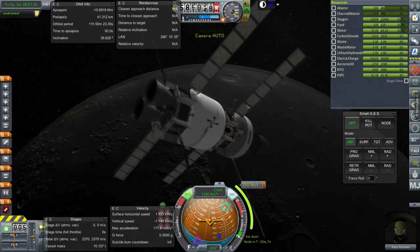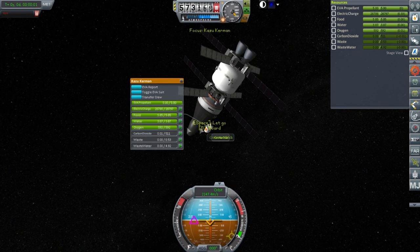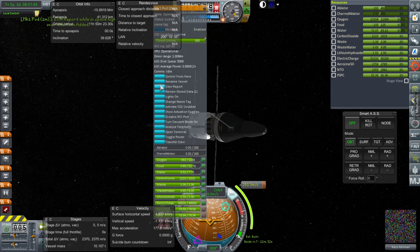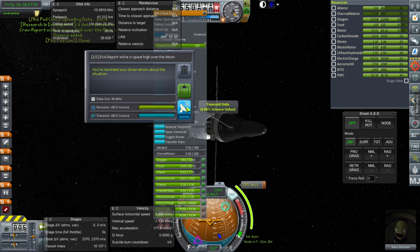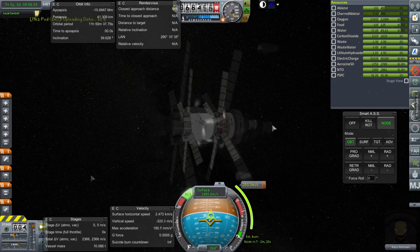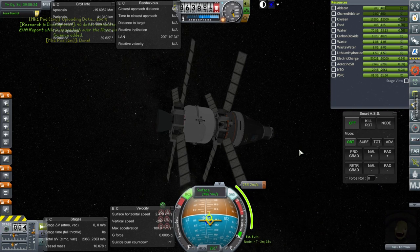I should do an EVA report high over the moon — have we done that yet? Probably not. EVA report — keep experiment, board, and crew report. Transmit, and transmit the EVA report. I should have gotten rid of the nose cone — let's get rid of that. I think SAS will help us keep stable a little bit better than SmartSAS here.